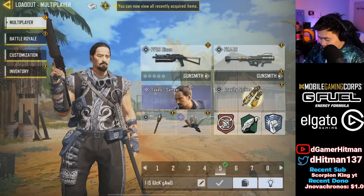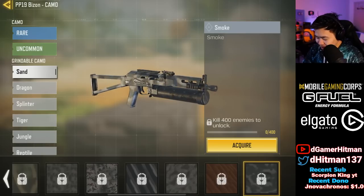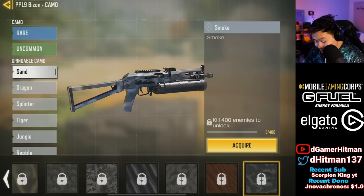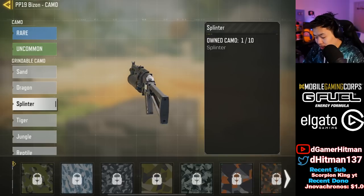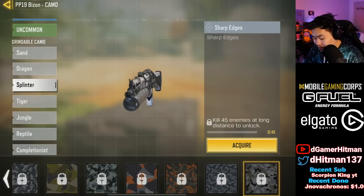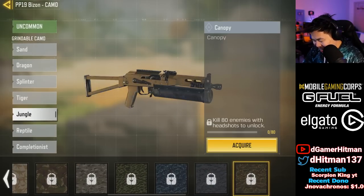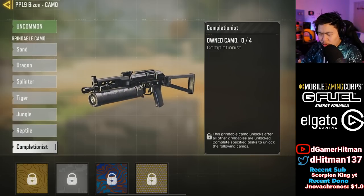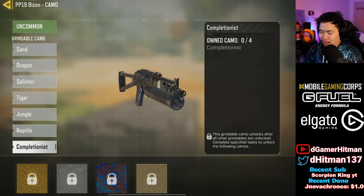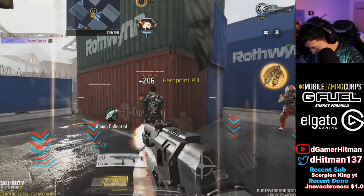We're gonna grind out the PP — it's gonna be pretty easy in comparison to everything else. If you take a look: 400 kills for this one, then you need 75 hipfire kills, then 45 long shots — so it's not that bad. Then 200 full attachments, 80 headshots which is probably the hardest one, and finally 60 no attachments. We're gonna do no attachment and hipfire at the same time.